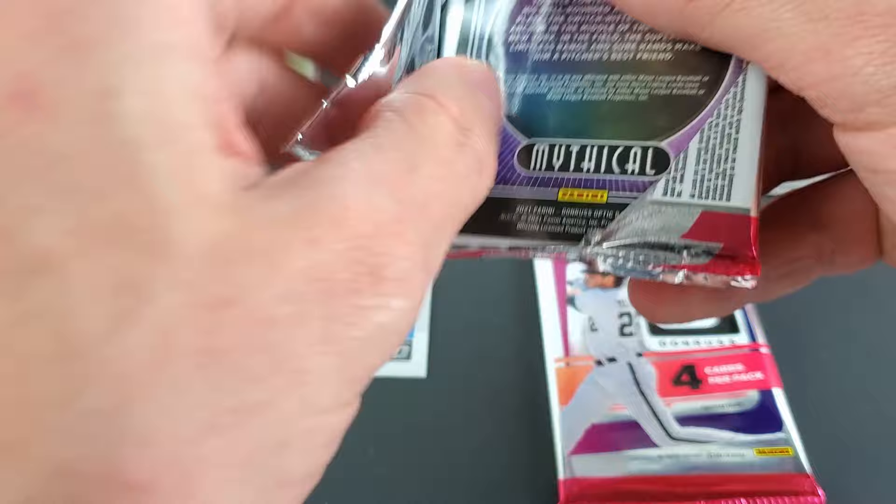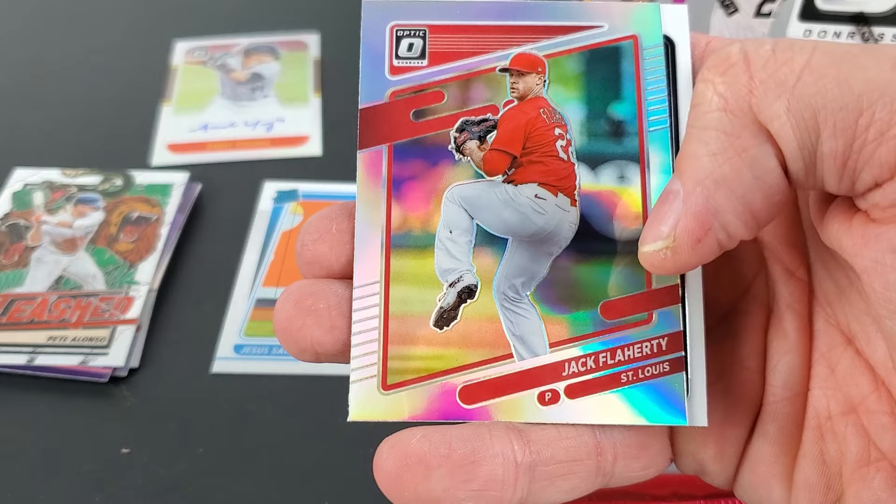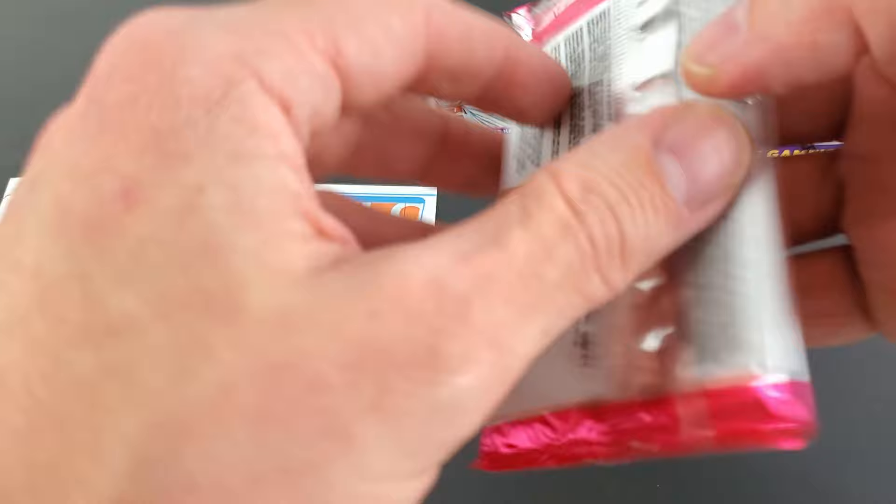Maybe we're gonna get one of those common Mythicals — I'm having trouble with the corners on this one. Daniel Johnson, trying to look over — and there's an actual hollow Jack Flaherty and a Mythical. All right, last pack in this blaster.